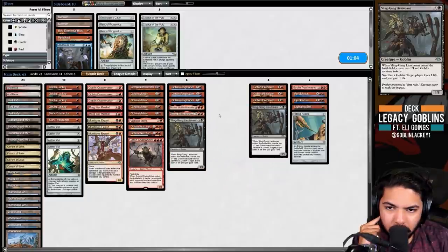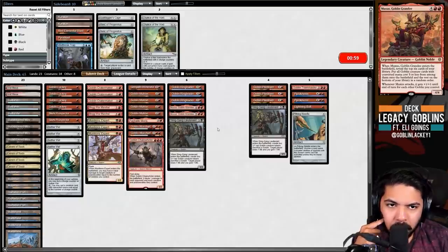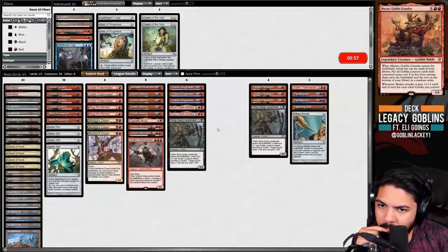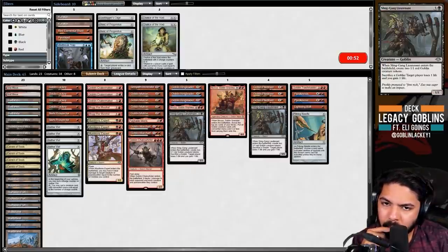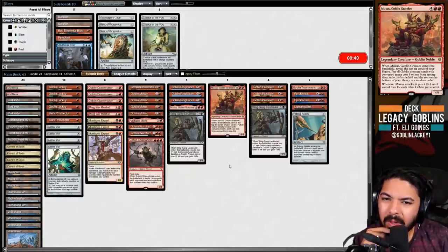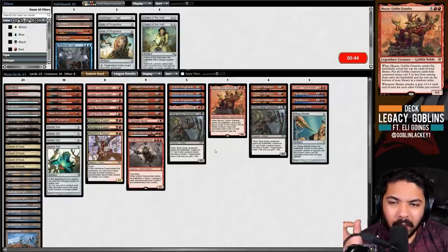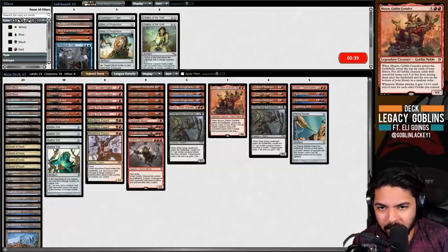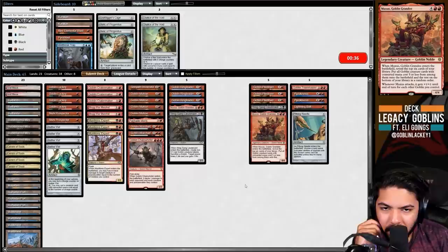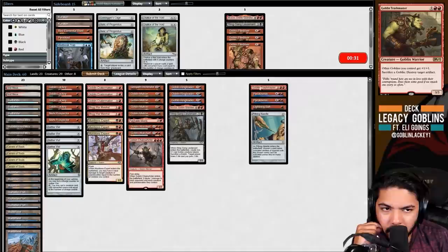We could shave Muxus - I don't think they can ever beat the first one, plus it's expensive. In this matchup I'd probably Matron for Trash Master before Muxus anyway. We can play a slow, grindy game against this deck more than almost any other because all of our cards are so potent as removal spells.